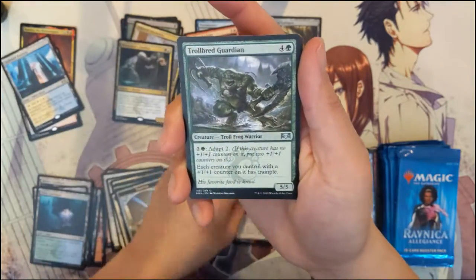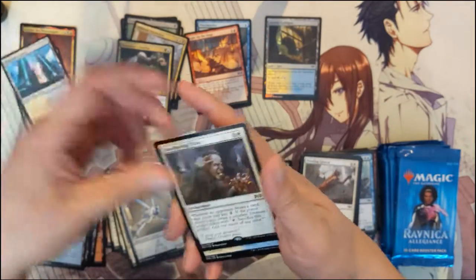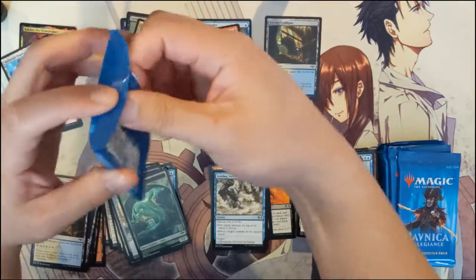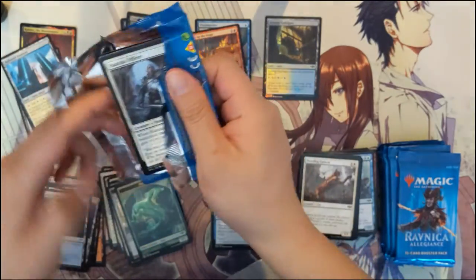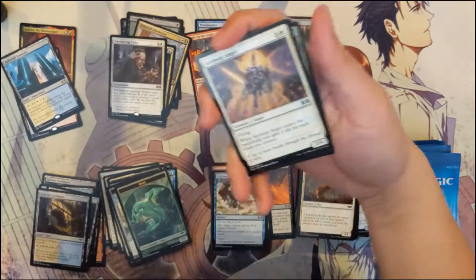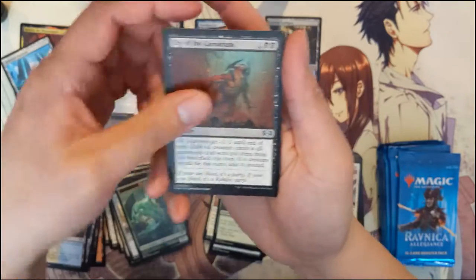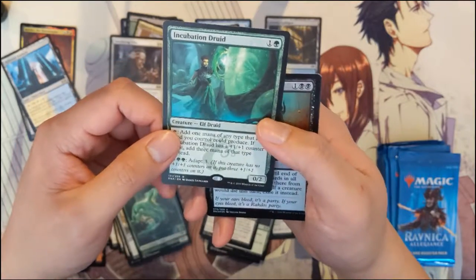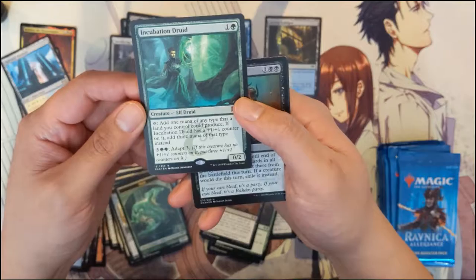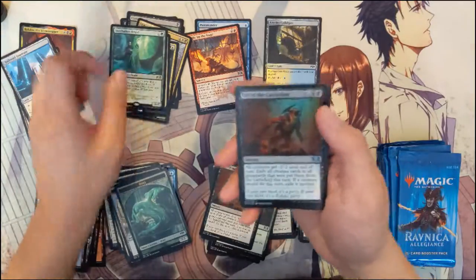Okay, we got Clan Crusher, Troll Bread Guardian, Swirling Torrent, and then Smothering Tithe. A lot of enchantments in this set. I feel like the bar for a viable enchantment is pretty high — there's usually a couple easy ways to get rid of them that can be boarded in. We've also got the Incubation Druid: add one mana of any type your lands can produce, and if it has a +1/+1 counter, add three mana of that type instead. You can adapt for five. Plus another foil.